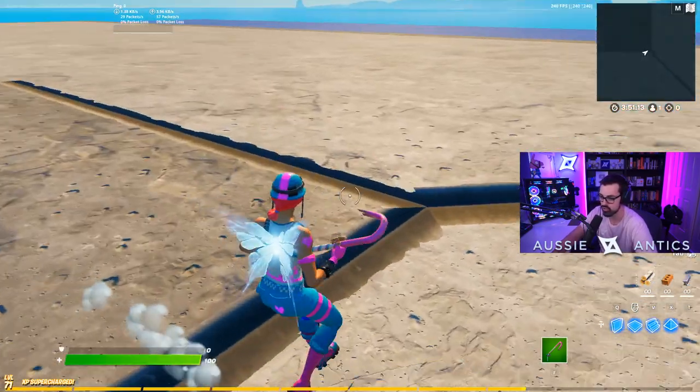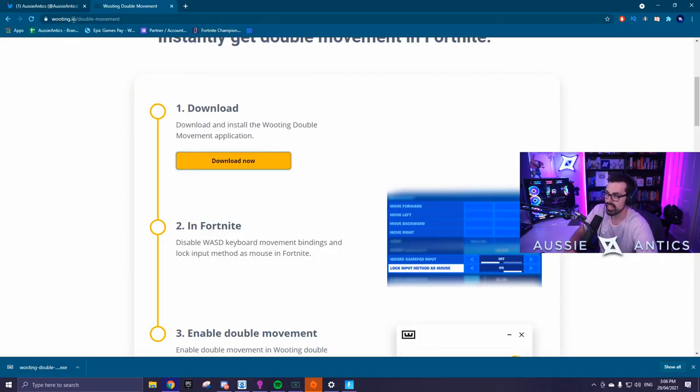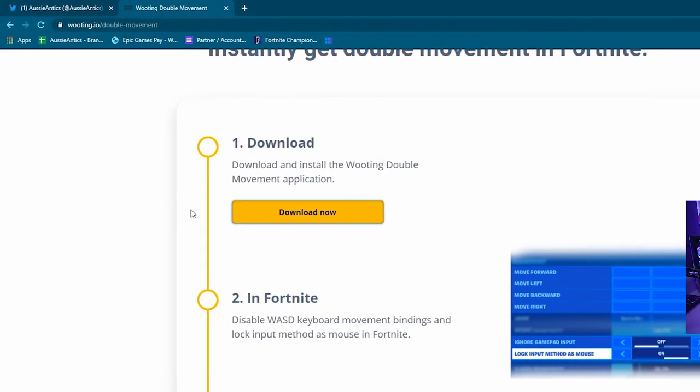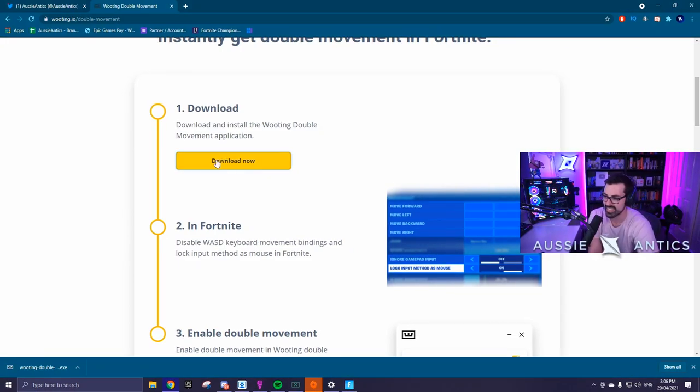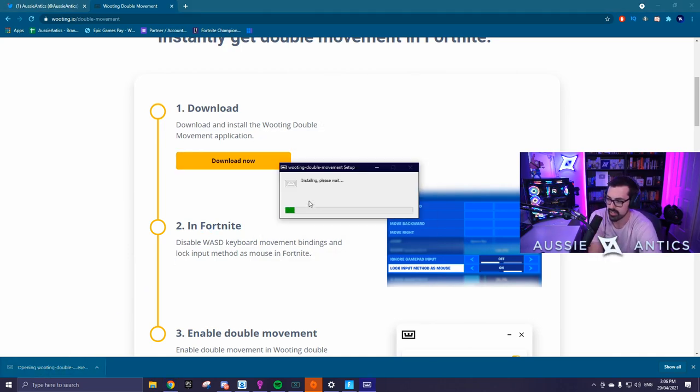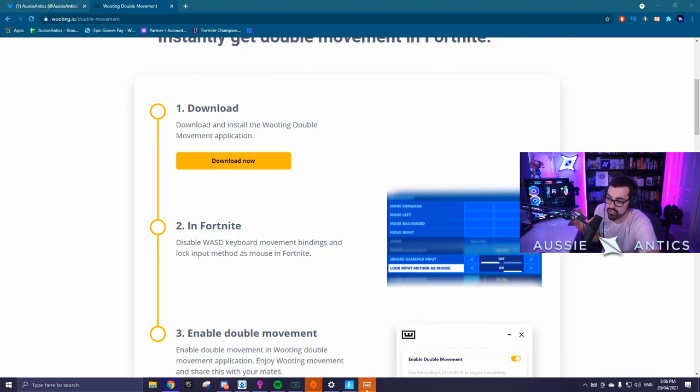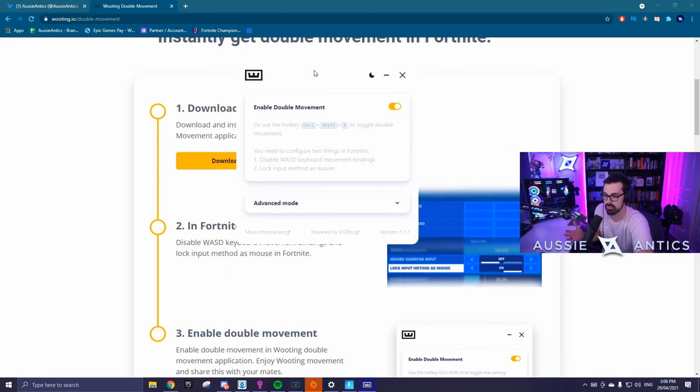Right now I don't have double movement - just normal mouse and keyboard. What you're going to want to do is go to wooting.io/double-movement - I'll put the link in the description down below. Go to this website and click download. This is 100% safe, nothing's going to happen to your PC. Once you download it, it'll come up at the bottom - just click it to launch it and it'll install. Once it opens up, it does not work straight away but it takes no time at all. You now have the double movement software running. Make sure it's enabled and clicked on. You need to configure two things in Fortnite: disable WASD keyboard movement bindings, and lock input method as mouse.